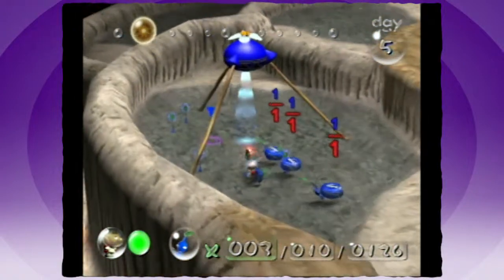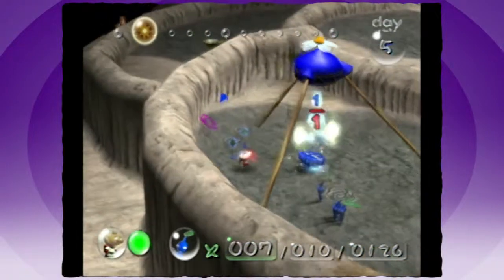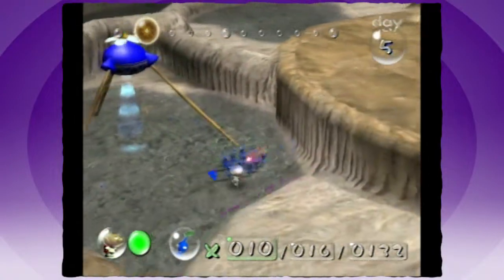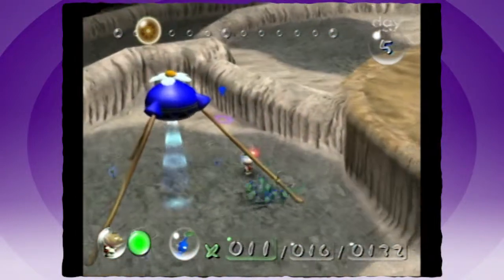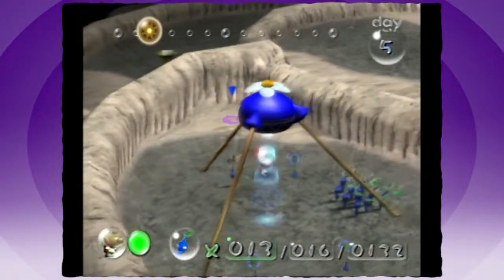But there are these clams that open up, show a treasure, and after a few seconds snap shut. So you can lose a lot of Pikmin to those guys. You have to throw guys in, have them break open the treasure, get a few hits in, and then call them back before it snaps shut.